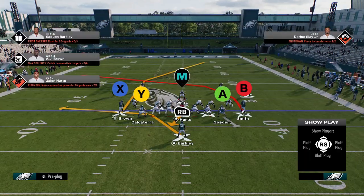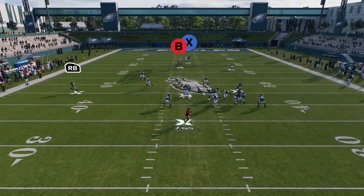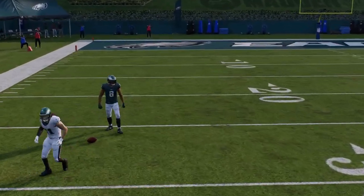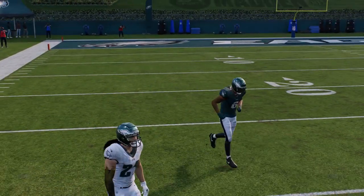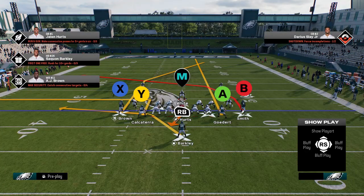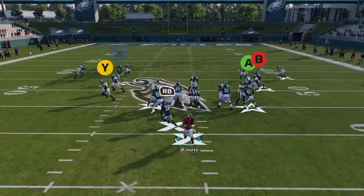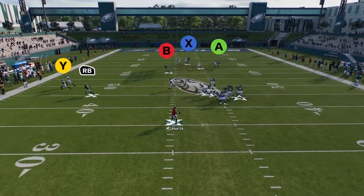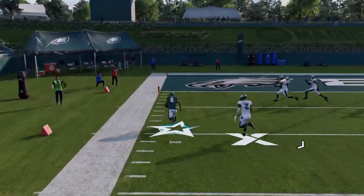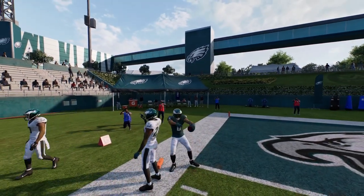Now if you run it without the adjustments, you might think it's not covered — but it is covered, which is why you make the adjustments I'm telling you to make. Because now you have to worry about the tight end going on the streak, the other tight end on the out route, and the running back flaring out coming out. Touchdown with the dive — I'm able to get in.